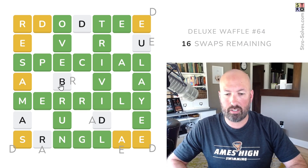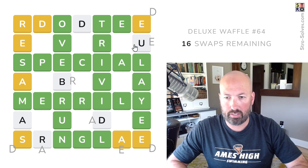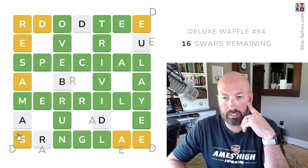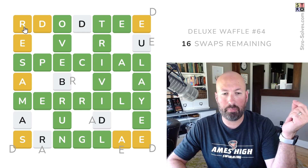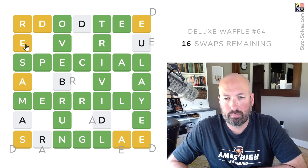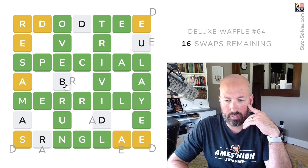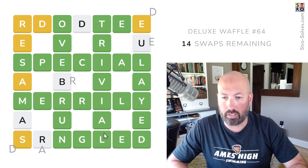This needs to be an R. I think dangled, so this needs to be an A. We don't know where the R goes yet. E here, E here, D here — A here is what I'm thinking. If this is a D, then it's probably M-E-D. The U could be here, but it can't be resumed because we can't have the R-E up here. Not sure. So this needs to be an A, this needs to be an R. So let's do this — swap here, and then swap those two.